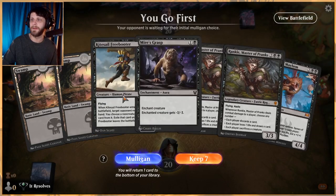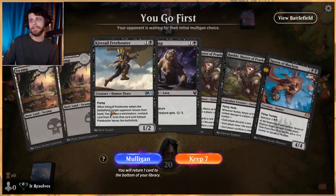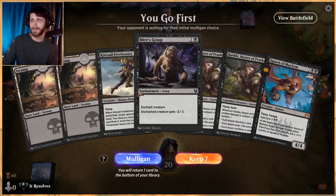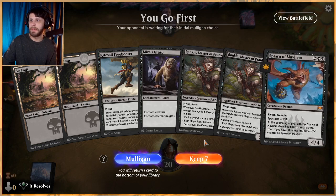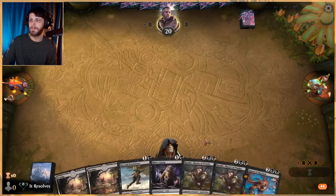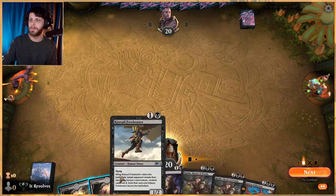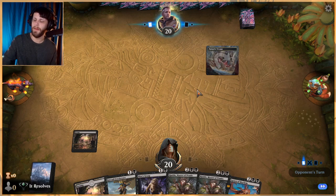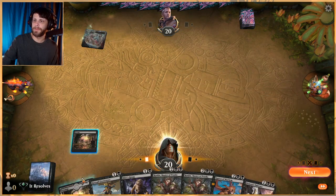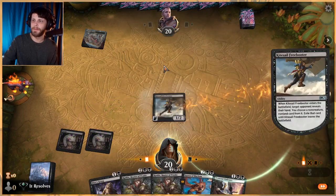This is an interesting hand — it's a little bit hit or miss. We do have Kitesail Freebooter, which is a good interactive spell, and Myer's Grasp is good against aggro decks. If we get a land we can potentially spawn. The double Rankle is a little disheartening because we're not going to play two Rankles, but there are some nice interactions with Rankle.